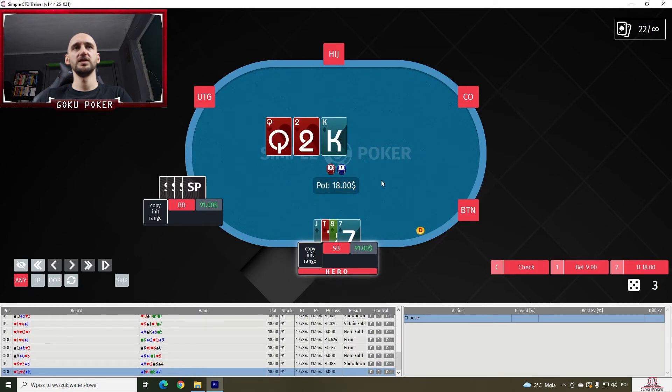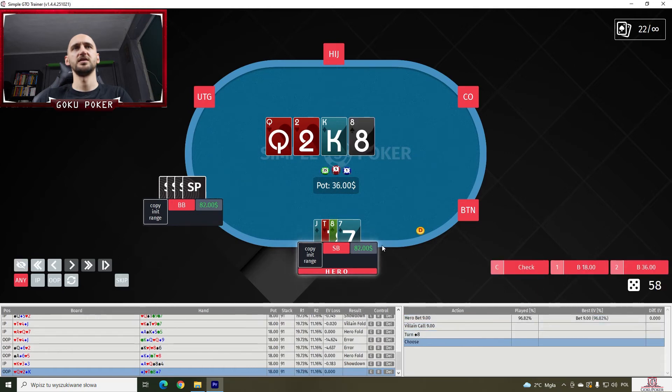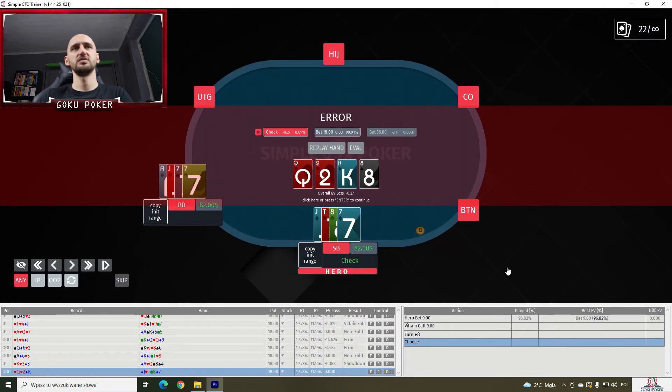Jack-ten-eight-seven on a queen-king — we have an open-ender. I think we bet nine. Yes, 95% of the time. There's an eight on the turn. Can we check here the majority of the time? Nope, continue betting the majority of the time — never check here.